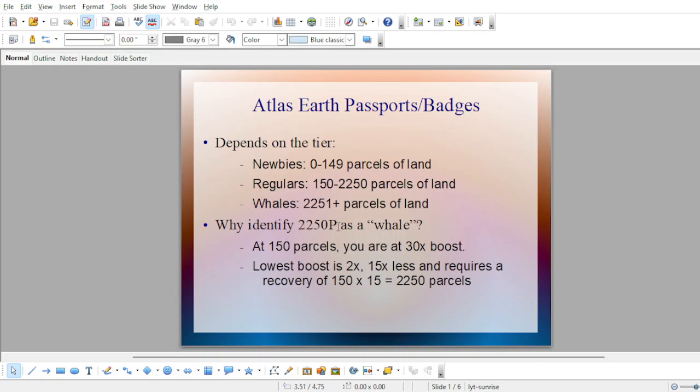Why do I identify 2,250 parcels of land as a whale? Because at 150 parcels you're at 30x boost, and the lowest possible boost is 2x. Do 30 divided by 2 — that's 15 times less — and that requires 150 times 15, or 2,250 parcels to recover. I understand a lot of people consider whale level once you hit 2x or even 3x, but in my opinion it's probably best to consider a whale someone who is actually making more money than the regular Atlas Earth player. They are definitely making more money when they hit 2,251 parcels of land.